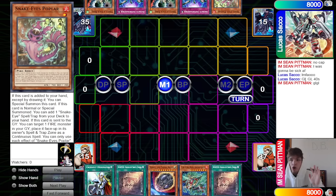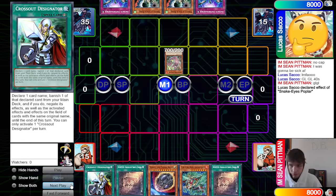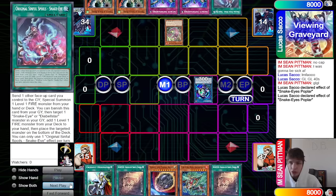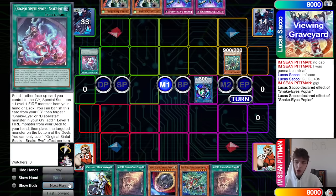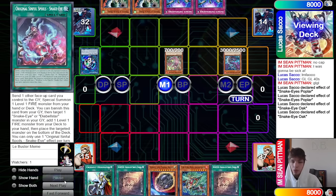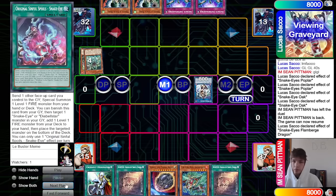Normal summon Poplar, effect goes to search out Original, then make Link Karibo. Poplar effect puts spell/traps on itself. Original sends, go bring out Oak, then activate Oak effect to special summon back out from the graveyard. Oak sends itself plus Link Karibo to bring out Flame Burge.